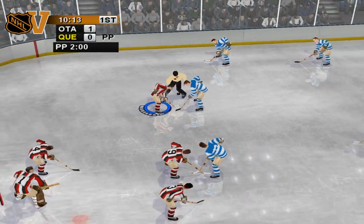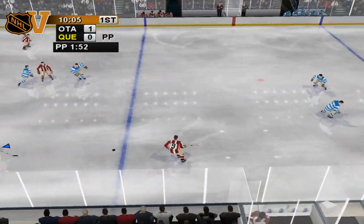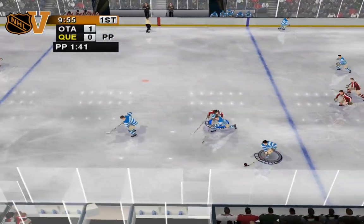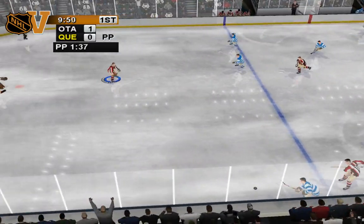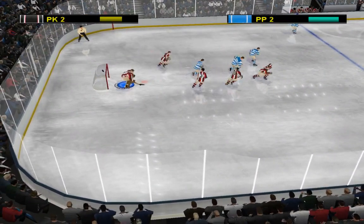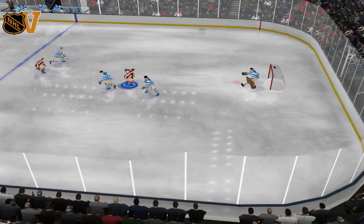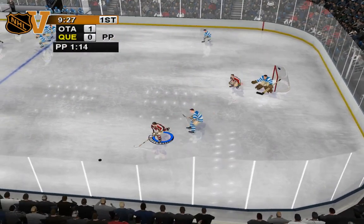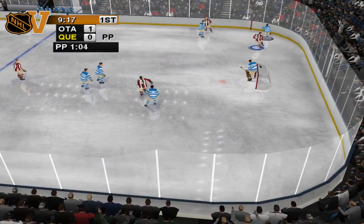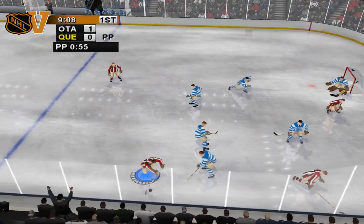Hockey's a physical sport, but you need to stay in control or you'll end up in the box. A little reminder: when you make a pass, the longer you hold the button, the harder the pass. Out over the blue line — Ken roughs him up. When you're on the road, you've gotta play tough. Fred takes control of the puck, in over the line. Quick pass up — Stewart slips by. Fred jumps on the loose puck.